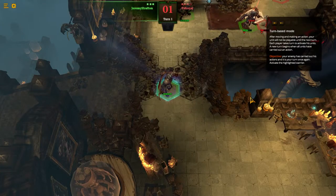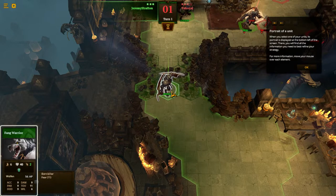Turn-based mode: after moving and making an action, your unit will not be playable until the next turn. Each player takes a turn to activate his units. A new turn begins when all units have carried out an action. Your enemy has carried out his actions and it is your turn once again to activate the highlighted warrior. Portrait of a unit: when you select one of your units, its portrait is displayed at the bottom left of the screen. There you'll find all the info you need to best refine your strategy.